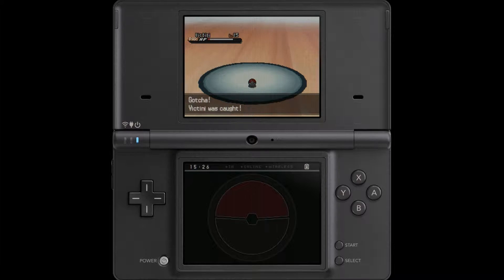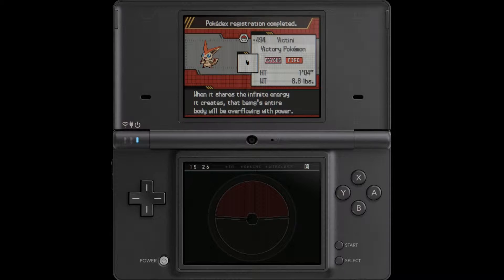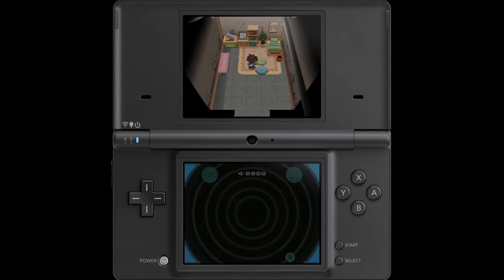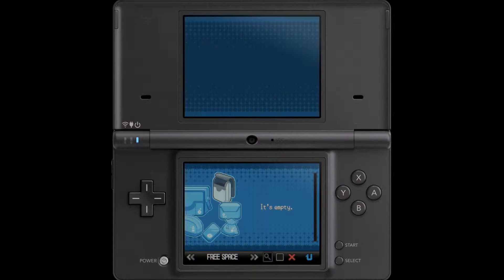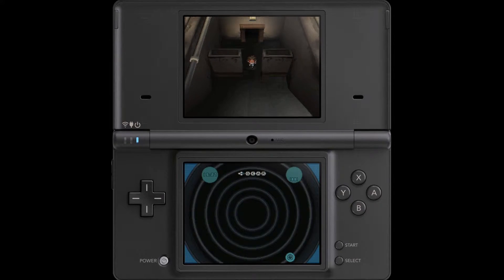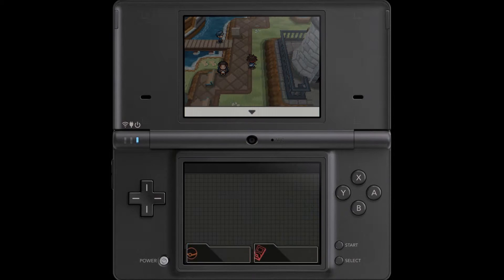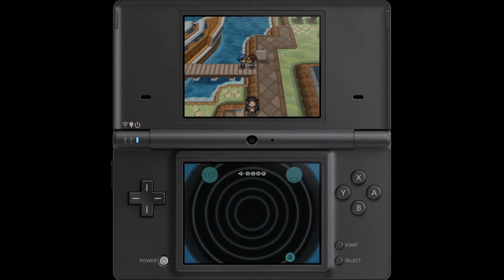Yes! Gotcha! Victini was caught. And as you can probably tell, I was here for quite a while. Victini, the victory Pokemon — when it shares the infinite energy it creates, that being's entire body will be overflowing with power. And that power is exactly what we're going to need going forth to our next gym fight. So yeah, that's awesome — we caught Victini! Let's look at the damage: we have 12 Pokeballs left, which means it took 38 Pokeballs to catch this thing. Yikes! That is a lot of money down the drain, but hopefully it will be worth it. And if I'm not mistaken, that was our 60th Pokemon — Victini was the 60th Pokemon we obtained in our adventure, which is super awesome.